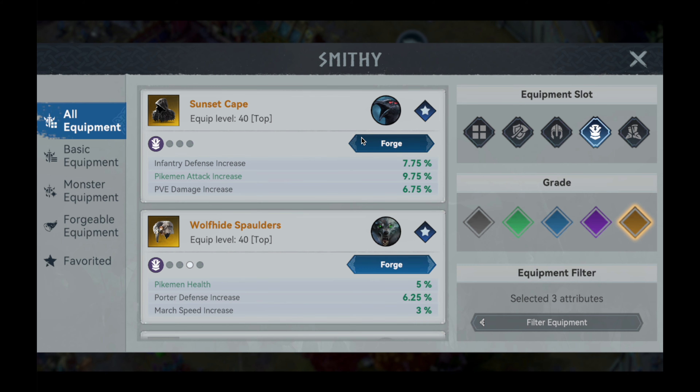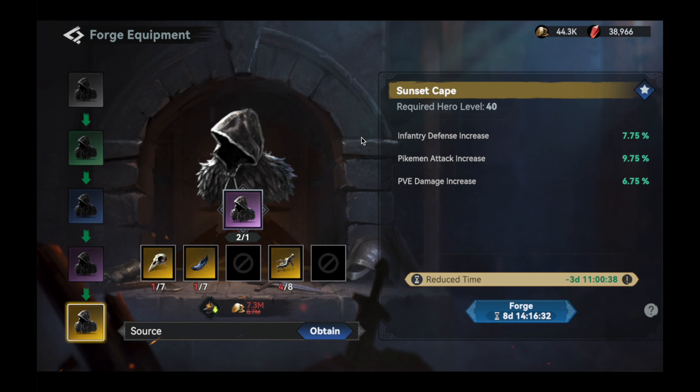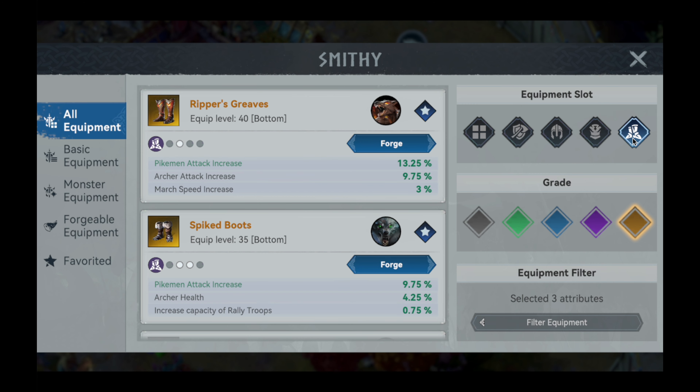A very good and much cheaper alternative can be found in the Sunset Cape from the Dark Raven Monster set. This piece provides a hefty amount of pikemen attack and requires no ultra-rare materials to craft. On a similar level in value, the Fury Armor from the Berserker Bear set is also a solid chest piece that provides a good amount of defense, but it does require ultra-rare materials shared with the best in slot headpiece, potentially further increasing the price of progression depending on which items you go for.